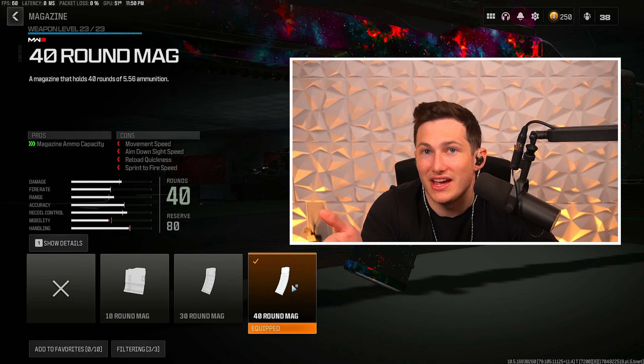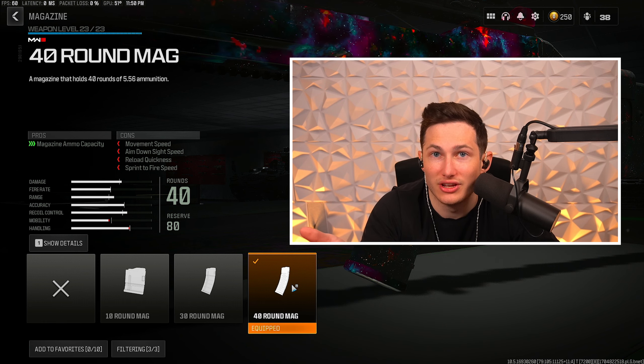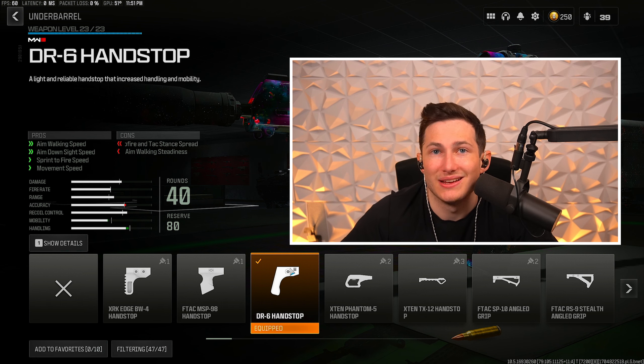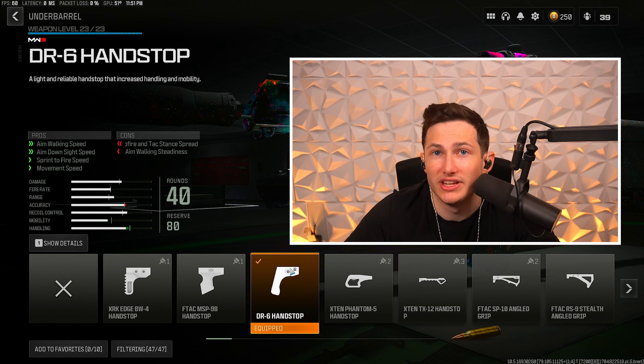This gun shoots very very quickly so you're going to need the extra rounds in the mag to get more kills without reloading. Next we're going to be running the DR6 Handstop for a little bit faster movement speed and ADS speed — this is going to help speed up the gun and get rid of some of those slower marksman rifle qualities.